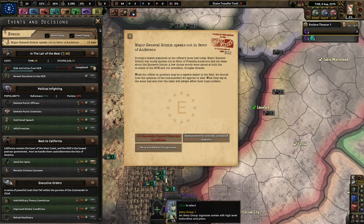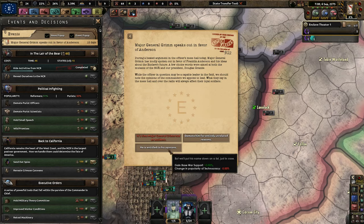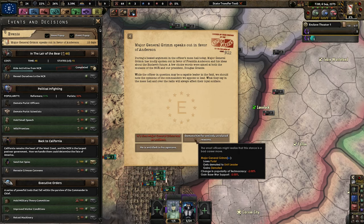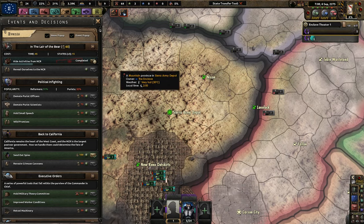So Major General Grimm, our current field marshal, speaks out in favor of Anderson. During a heated argument in the officer's mess today, Grimm loudly spoke out in favor of Franklin Anderson and his ideas about the Enclave's future. The officer may be capable in the field, but his words in the mess hall and over radio will always affect loyal soldiers. He's entitled to his opinions — but I can demote him for entirely unrelated reasons. However, we lose war support and technocracy popularity. I'm going to go with he dies — I don't need anyone trying to rebel against me in the future. Always think about the future.